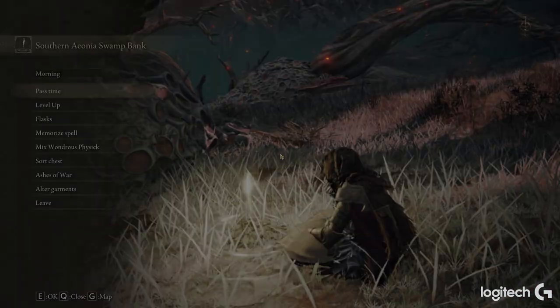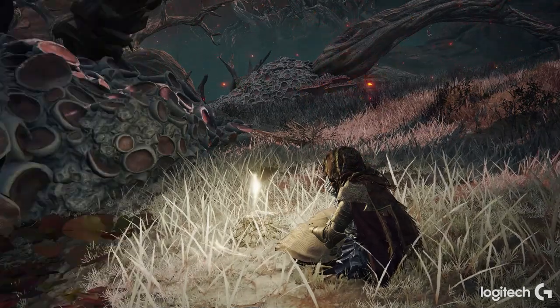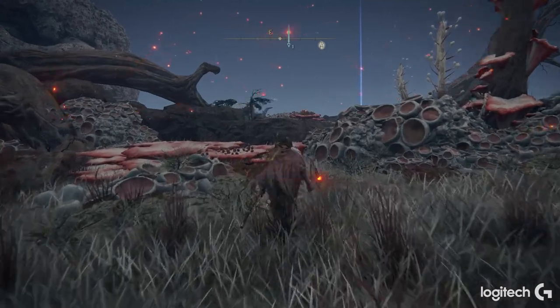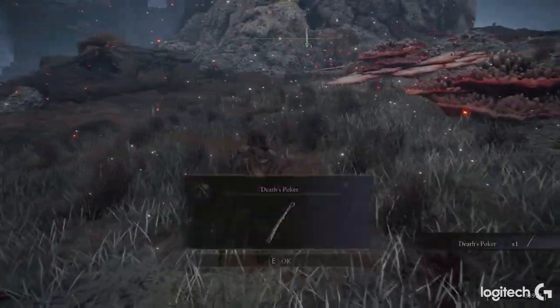We're going to this grace called the Southern Aeonian Swamp Bank. All you've got to do is travel a bit southeast from this grace. You need to make sure it's nighttime as well, and you'll see this sort of big ugly-looking baby bird. Kill it, and when you kill it, you'll get the weapon called the Death's Poker.